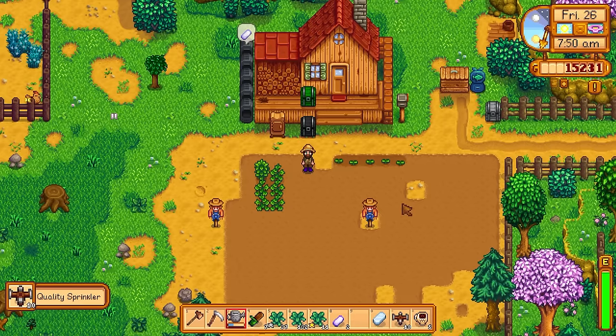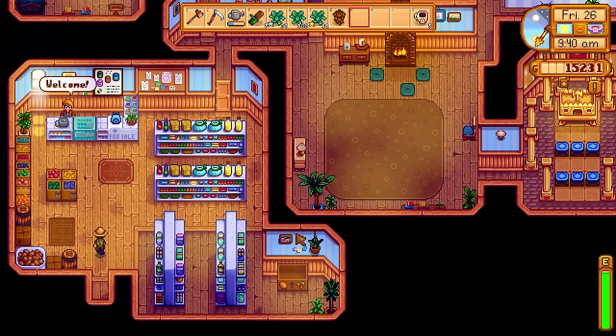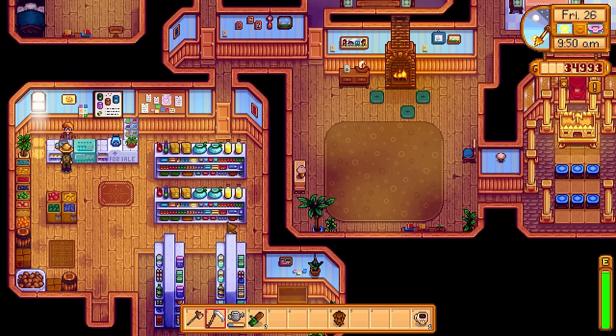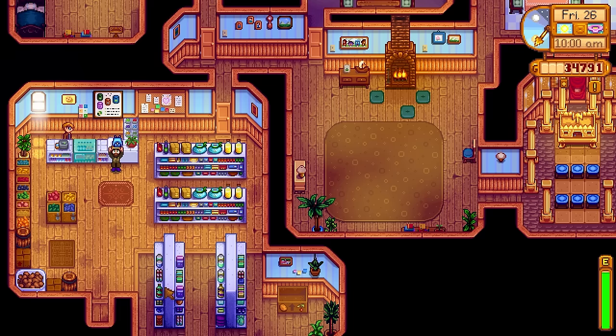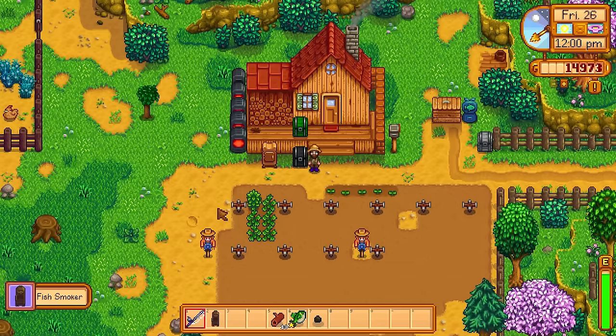Without the UI info suite mod I had to actually focus on placing the sprinklers to make sure they covered all the spots without overlapping. I went to Pierre because it was his birthday — I gave him a kale and he was fairly happy, then sold the rest of the kale bringing me up to 34,000 gold. I then treated myself to the last backpack upgrade so I'm not throwing away valuable items. It was finally time to make the fish smoker — I had all the cave jellies and some hardwood from breaking open stumps with my copper axe.